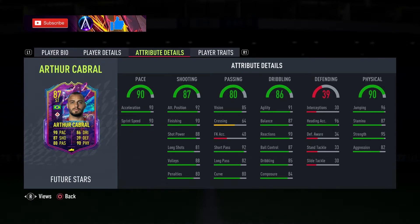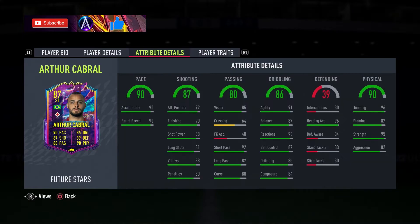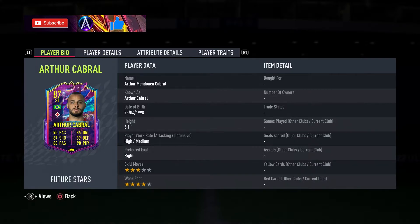Heading accuracy and jumping are very good, stamina is awesome, strength and aggression are good, and he has the Flair and Power Header traits as well. It is a very decent card, though personally I think it's a little overpriced at the 155k mark. Obviously if you're collecting Brazilian cards, you're a Serie A fan, or a fan of him himself, it's well worth picking up.